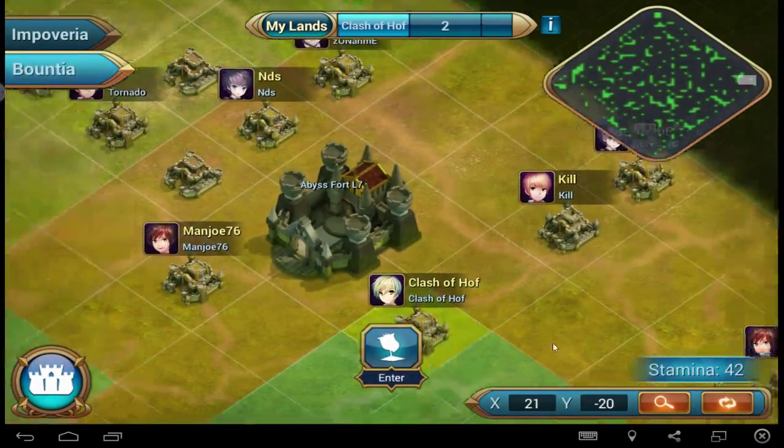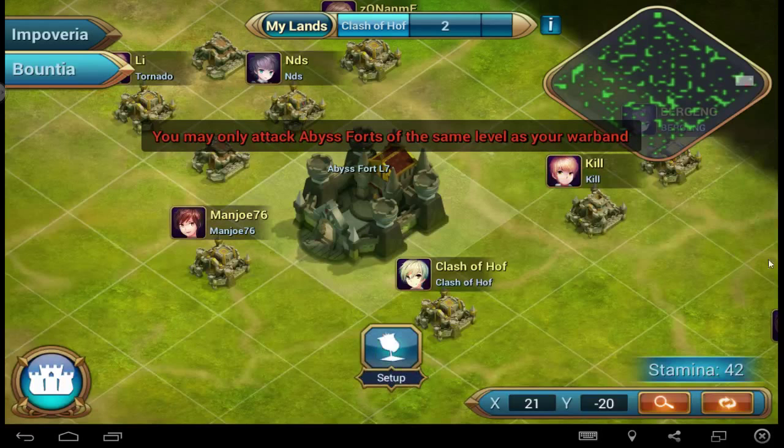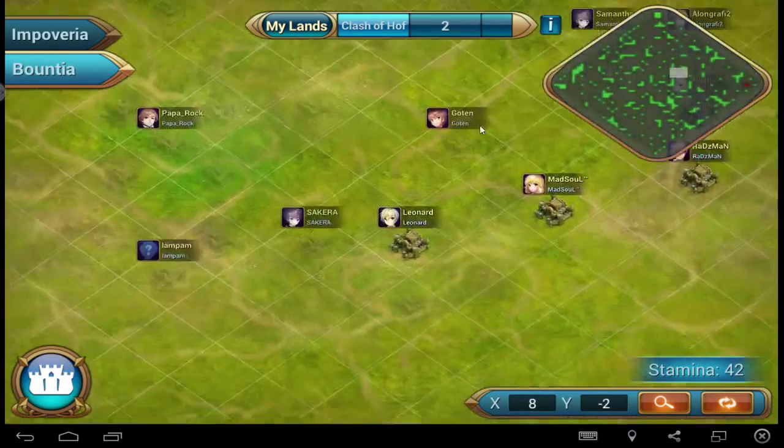The more and really interesting thing I want to show you is the Abyss. Abyss Fort — you can attack here. I was attacking but I can't here because it's a level 7 Abyss. I must find the same level, like my guild. My guild is level 1.